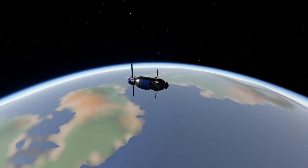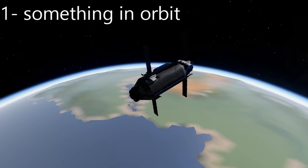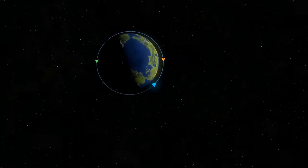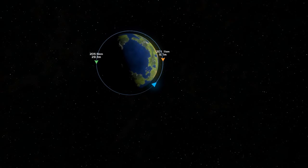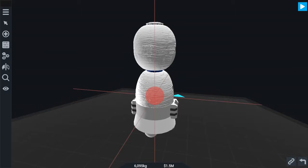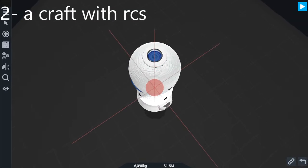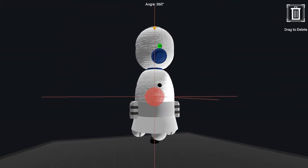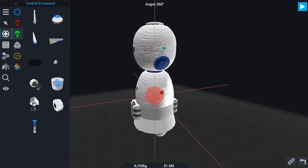If you want to dock with something in orbit, first you need something in orbit with a docking port. A craft with a docking port and monopropellant tanks. You can add the RCS nozzles like this.